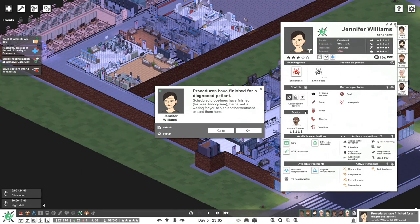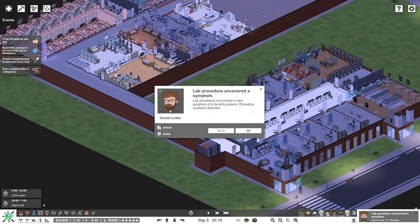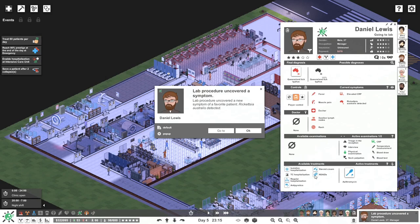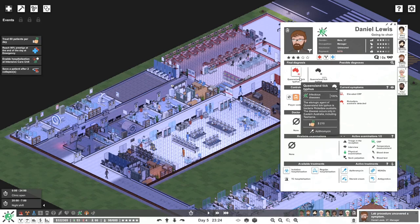Ready to go home. Anything that was flashing is not flashing anymore. This is the evening and we are going through this. Oh it was Queensland tick typhus — no idea what it is but we'll deal with it. The causative agent of Queensland tick typhus is a bacteria. The disease occurs only in eastern Australia including Tasmania.